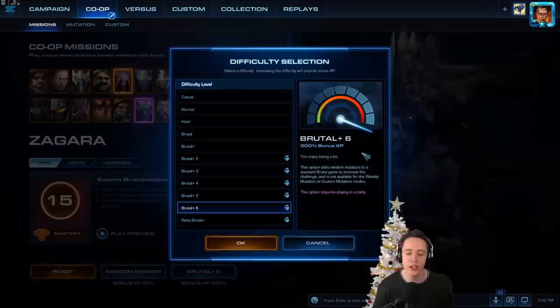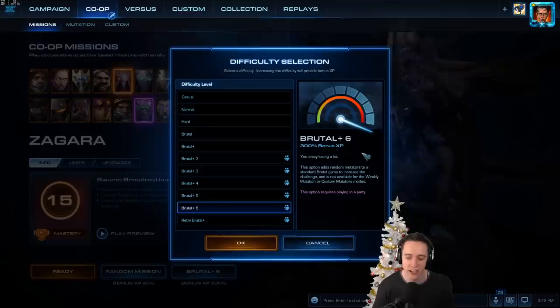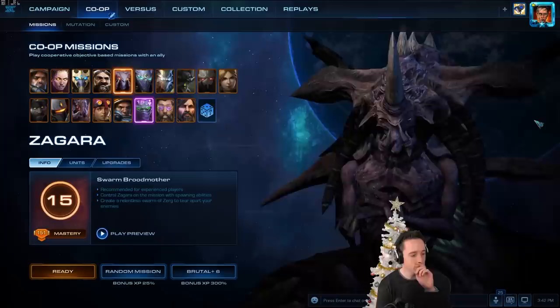I think it's time. Brutal plus 6, 300% bonus XP. You enjoy losing a lot. This option adds random mutators to a standard Brutal game to increase the challenge, and is not available for the weekly mutation or custom mutators modes. This option requires playing in a party.